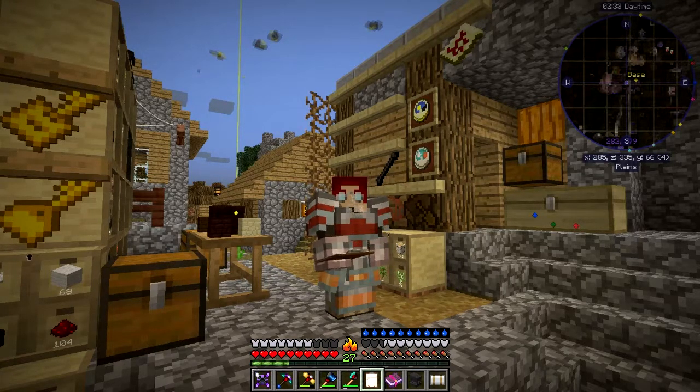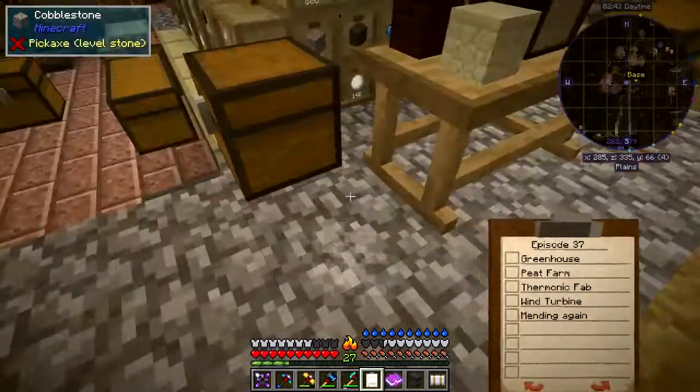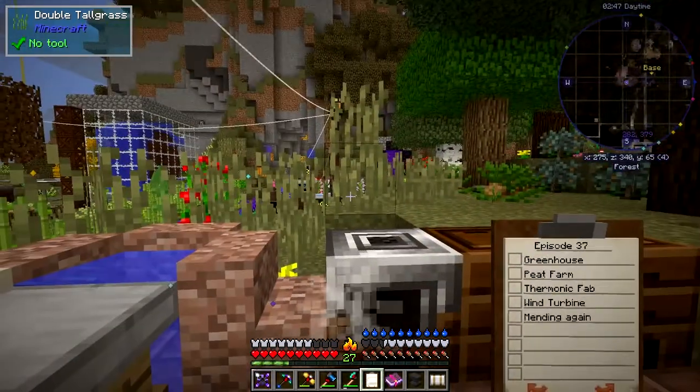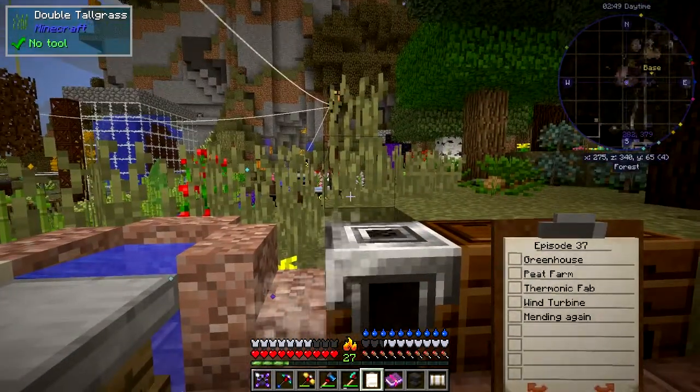As you can see just above my head on the right hand side, the season sensor is telling me we're getting towards winter and I'm getting a bit hot here — that's a bit strange isn't it? Let's get out of the way and have a look at my list. I have to go about 32 blocks away. So the greenhouse — let's have a look at the recipe for the greenhouse.